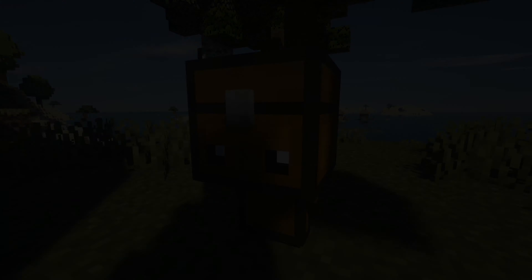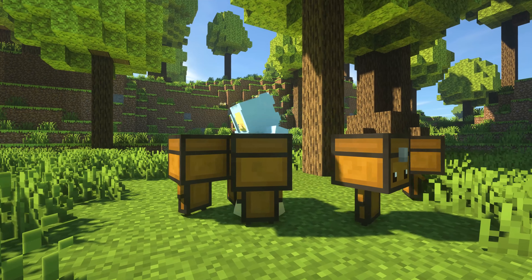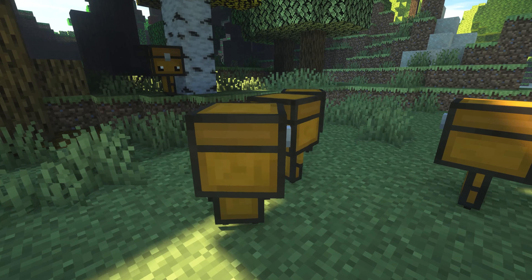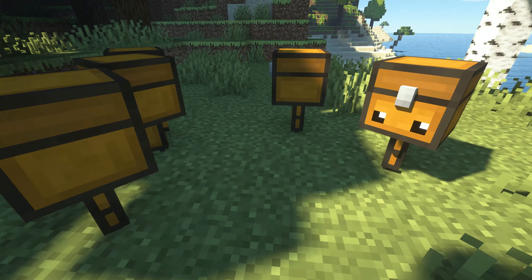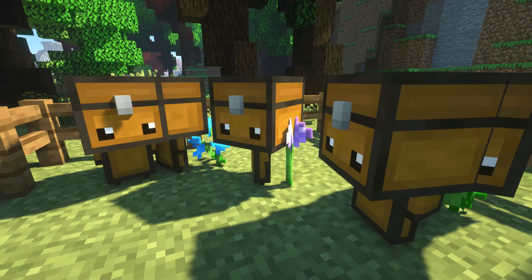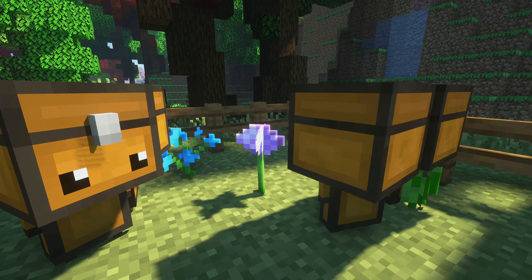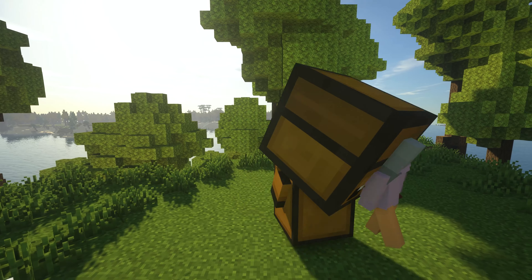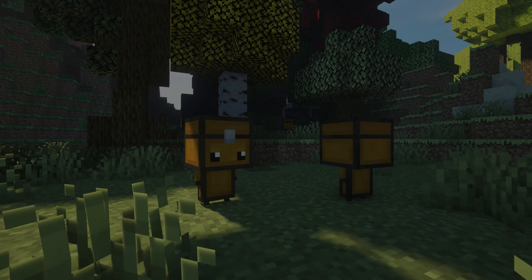The first little creature of the video is Chester. Chester is essentially a tiny little chest mob that runs around and is a form of storage. Chesters can be tamed with iron nuggets and they will follow you around as your little portable storage. They're absolutely adorable with their cute little eyes, and the mod also introduces a large form of Chester that is a boss battle, which is really adorable and fun at the same time.